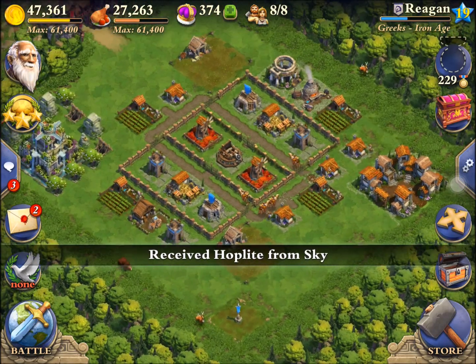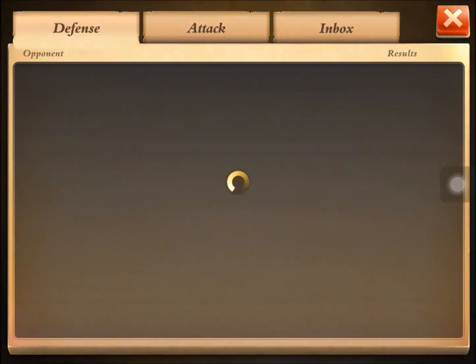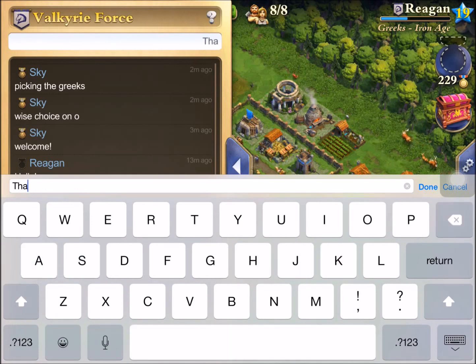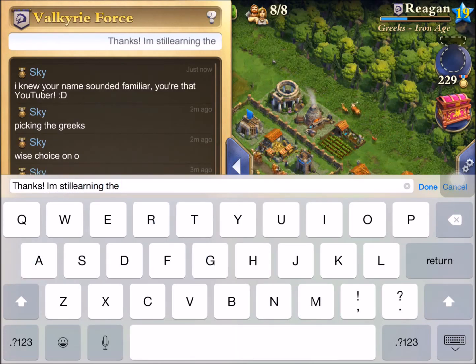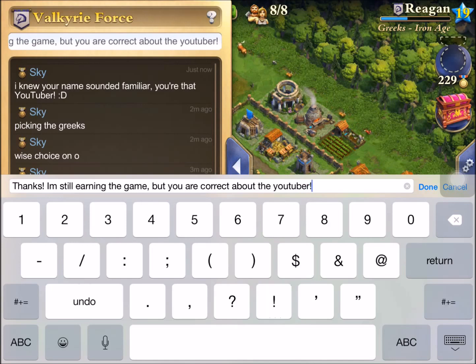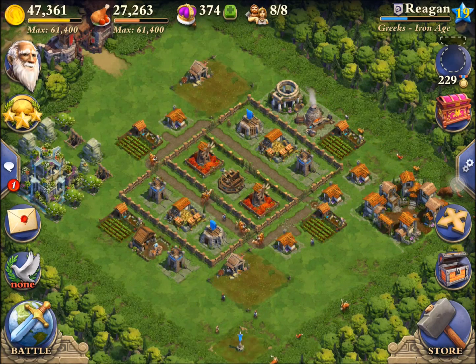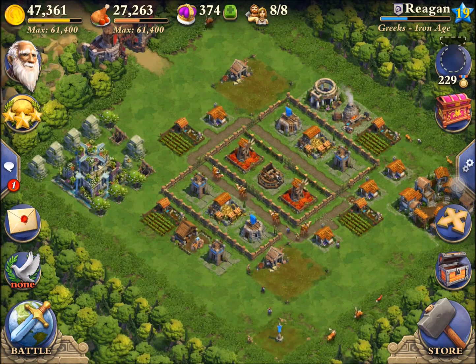Let's head back to base and see what Skye has to say — he messaged us back. He was saying nice job on picking the Greeks, I guess there was a new buff for them, but I didn't know anything about it. I'm not too big into this game yet but I really like it, that's why I started making videos on it. If you guys have any suggestions, just leave them in the comments. I'm only in the Iron Age so there's still a lot of game to be played. If you want to join our clan Valkyrie Force, we'd love to have you. Thanks for watching, I'll see you guys later — peace.